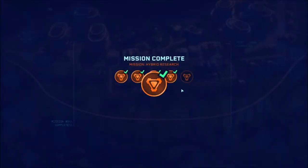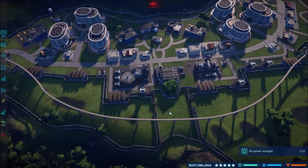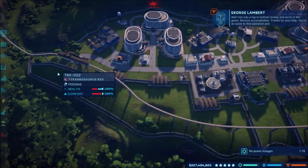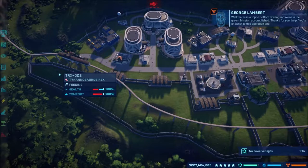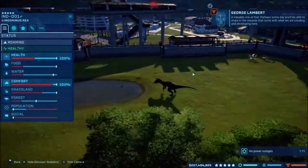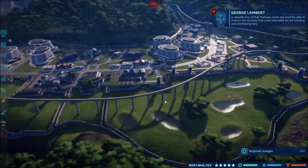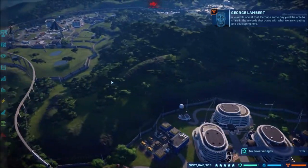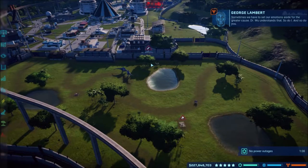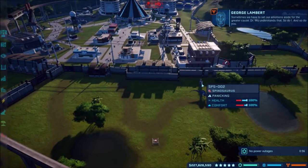We got all of the missions done — strong muscle fibers unlocked. Don't be irritated anymore. Mission accomplished, thanks for your help. In-game dialogue plays: 'You stay in comfort. Perhaps someday you'll be able to share in the rewards that come with what we're creating and developing here. Sometimes we have to set our emotions aside for the greater cause. Dr. Wu understands that. So do I.'